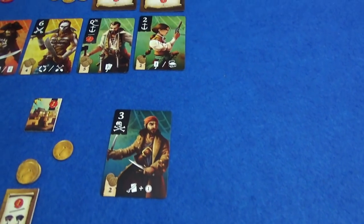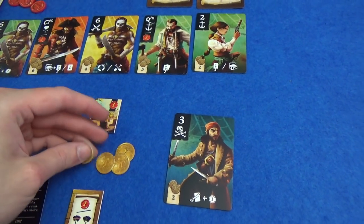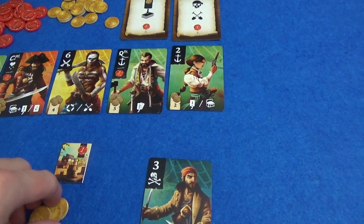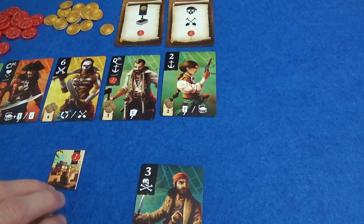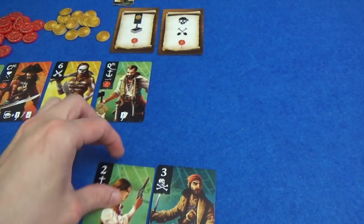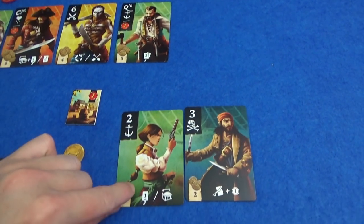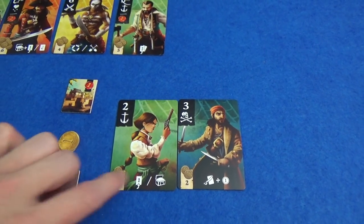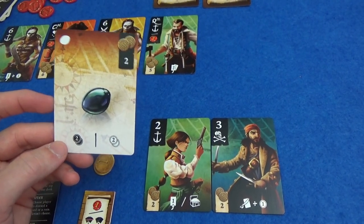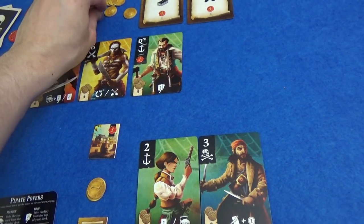I'm going to play my loot card to get one more coin — so that gives me five. I can get a quartermaster who is worth a point at the end of the game and would let me draw two cards. I think I'm going to try and go for this — I'm going to draw this two, pay two coins. I'll go for the plunder action and just grab the two coins for now.